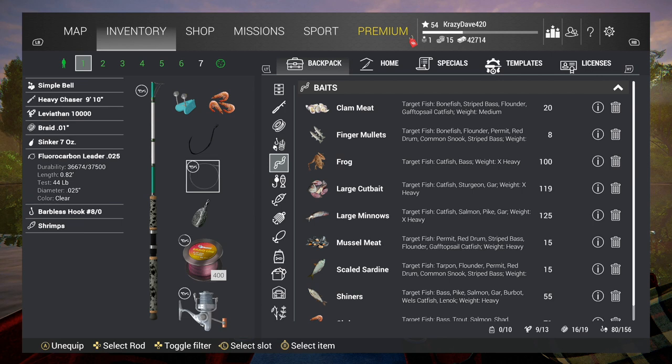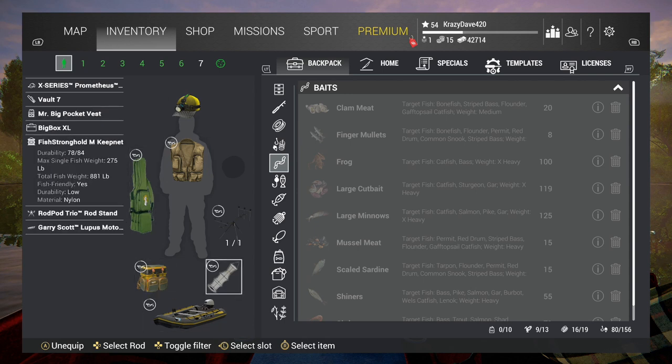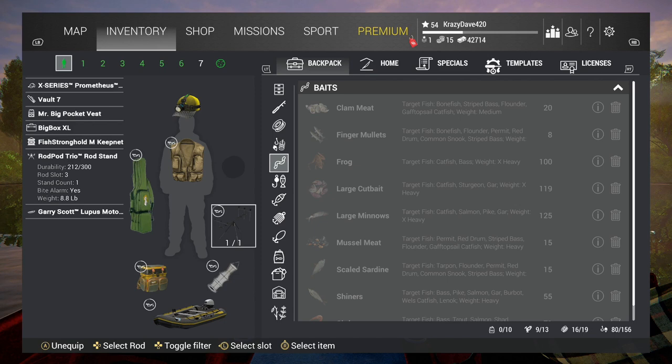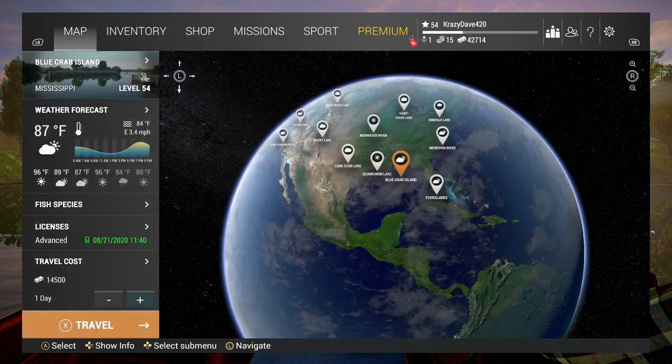With the spinning rod you can just about catch anything — there's no telling what's going to come out of the water. My bag is a Fish Stronghold Medium: single fish capacity of 275 and total fish weight of 881. I haven't had any problem filling this bag. I'm also using a rod tripod stand with alarms and a Gary Scott Lupus motorboat — it's not a great motorboat but it gets me where I'm going.